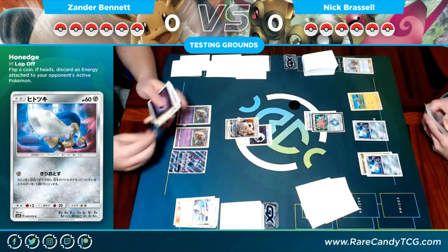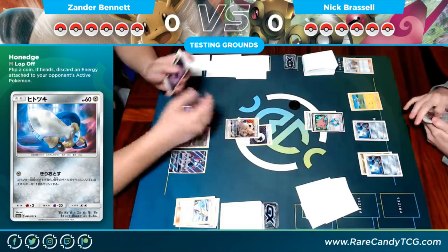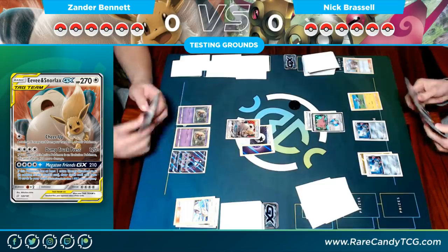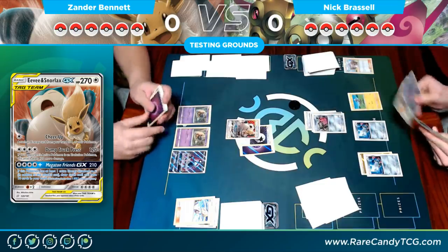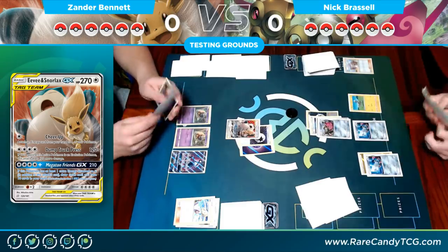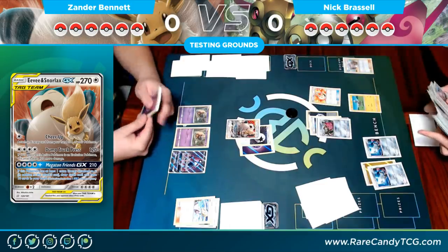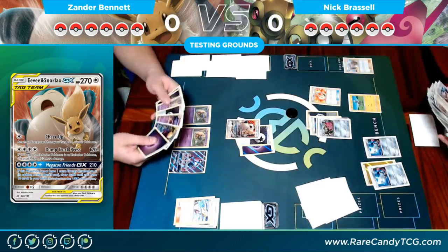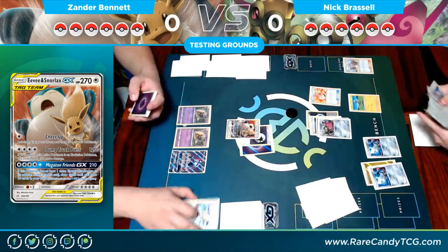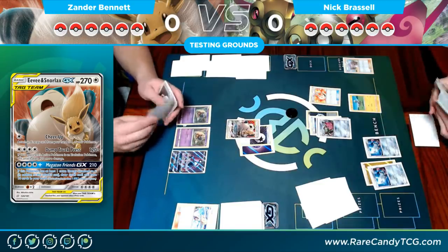It appears I drew into a ton of energy — four energies — as well as a Mimikyu & Gengar. I use Eevee & Snorlax's first attack, Cheer Up, to attach an energy from my hand to one of my Pokémon. Nick also has a Doublade and a Double Colorless, starting exactly as he wants. I also saw a Genesect in his hand — Adventure Bag is going to help him get enough tools. He needs eight tools in play total plus a Choice Band on the active to knock out my Eevee & Snorlax.